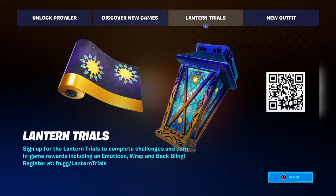There's also Lantern Trials - sign up to compete in the challenges to earn in-game rewards including an emoticon wrap and bat bling. You need 30 eliminations - that was yesterday. If you go to Lantern Trials on the website, search Fortnite Lantern Trials and it should come up. Log in and register and then you're good to go - if you don't log in you won't get these at all.